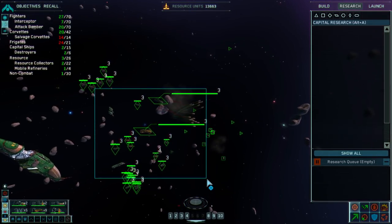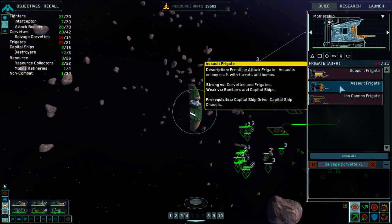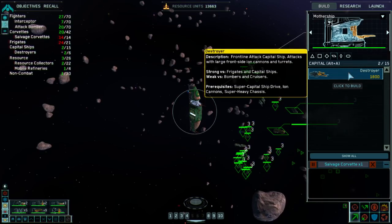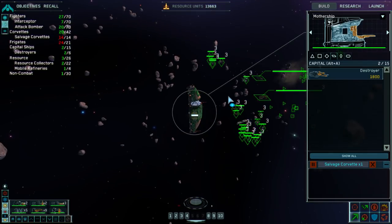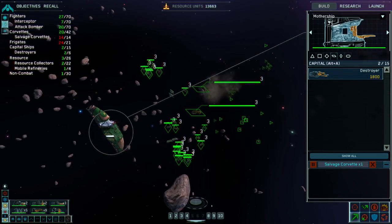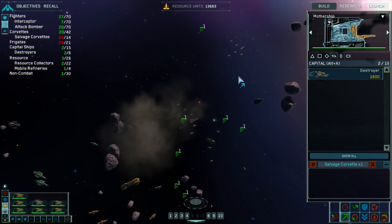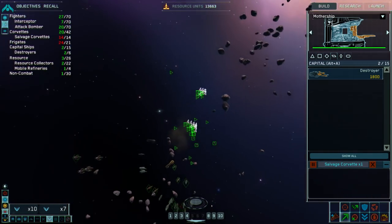Research complete. New capital ships available for construction. Destroyers. I don't know if we really want to make more destroyers, but I guess we can — there's a limit of 6. I mean, I'm not going to make them now, to be honest, because we don't need them and the difficulty scales based on stuff like that.